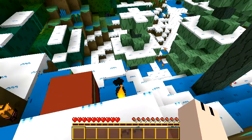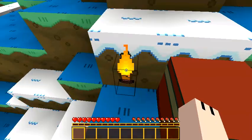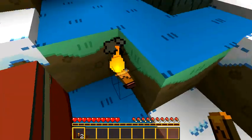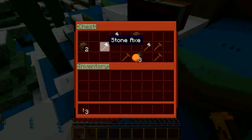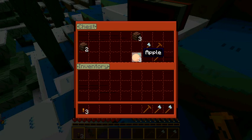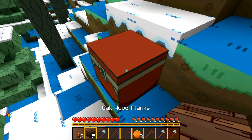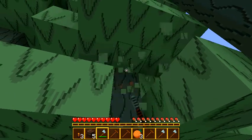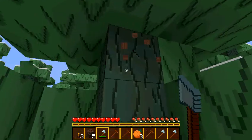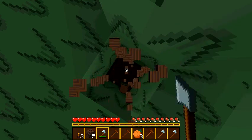Hi guys, welcome to Adventure Craft! So basically what this is, it's a new Minecraft series I'm going to be doing. It's following me, of course — team badger! There's something in here: stone, wooden pickaxe, apple. I'm using the new texture pack I got yesterday — I made a short video about it if you guys saw it. I'm using my Adventure Time texture pack.